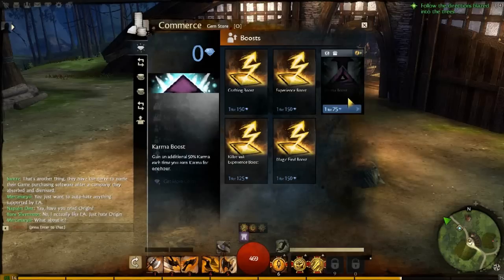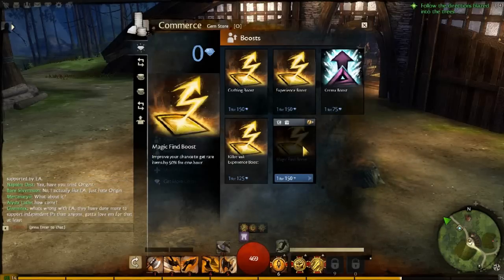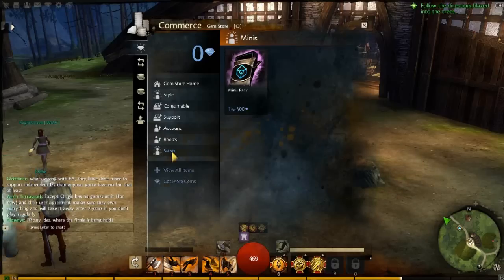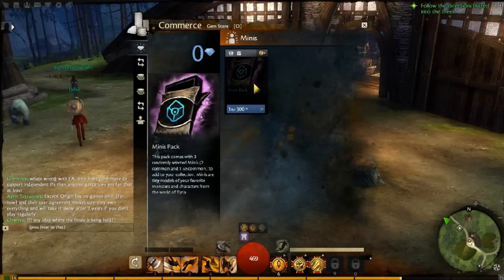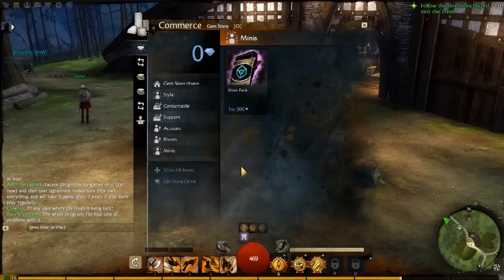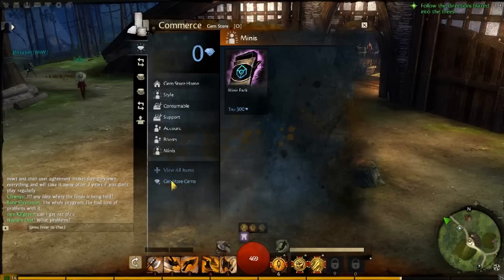Alright, here you see boosts. We have crafting experience, karma, and magic find. Magic find is probably the only one that I would use as well — to find random stuff, really the only useful one. And there's a mini pack for the novelty player that wants to have little mini companions that look like random characters from the game — the lore junkies, we'll call them.